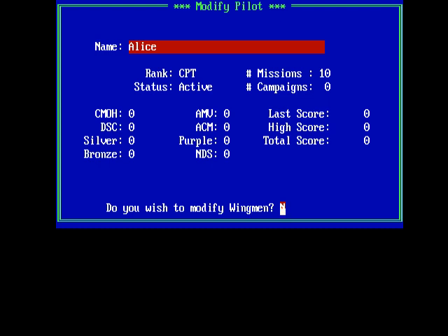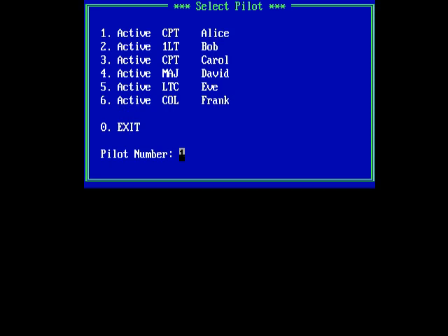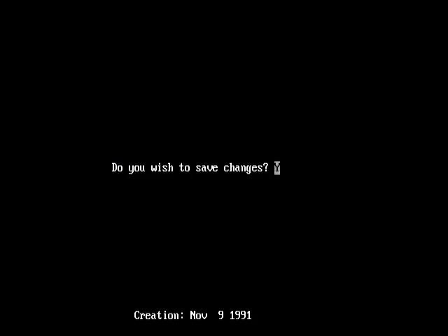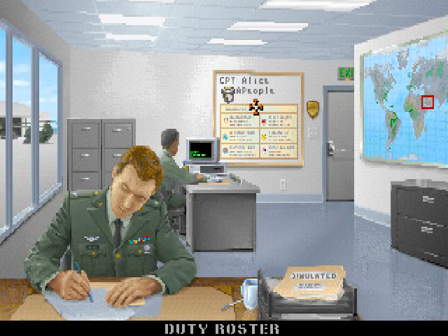You also have the option to modify the wingman. You can actually modify all the different wingmen you can fly with — there are four of them. Let me exit out. Do you wish to save changes? Sure. And if we go back to the game, we should find that Alice is now a captain. Yes. So thanks again to the programmer of GS2KED, apparently Gary Hamblin — great program, very simple, but it does something very useful.